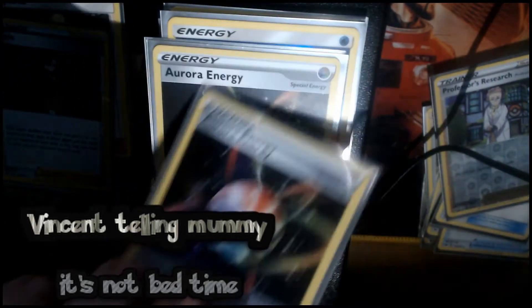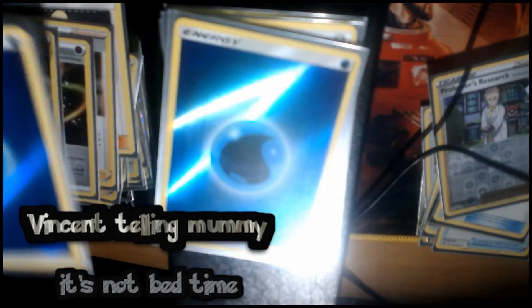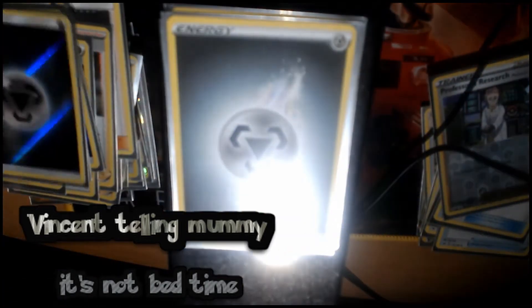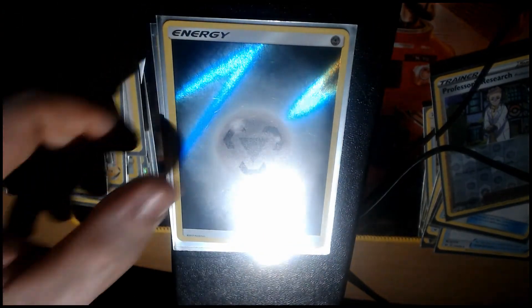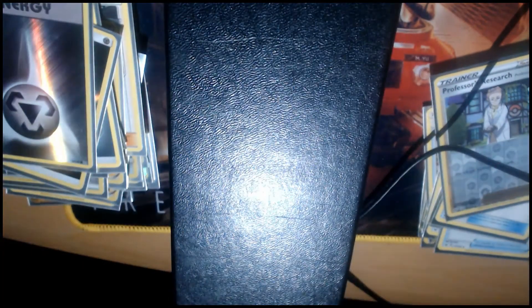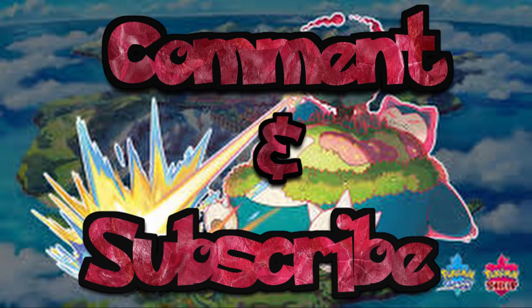Energy Spinner — I do plan on running only two Water Energy, so this gives me a chance to technically have four Water Energy, or if ADP is already done for that game, I can turn it into Steel Energy. Running eight Steel Energy, two Water, and then two Energy Spinner. Should make it a bit easier for myself. That's been it guys — please like, comment, subscribe, let us know how it's going and see if there's anything you think could be a bit better. See ya!